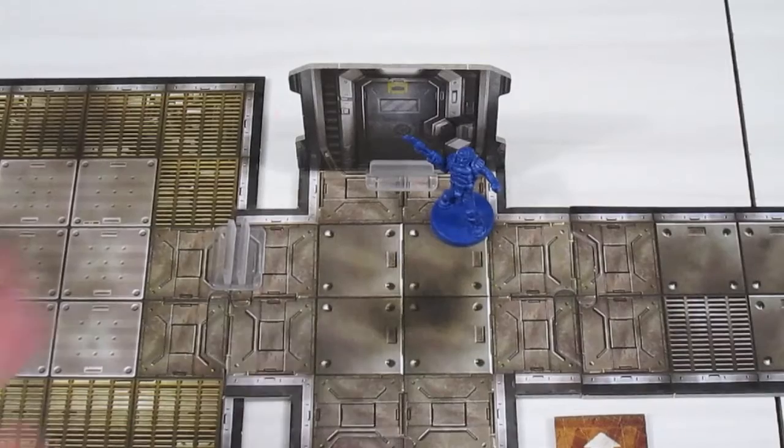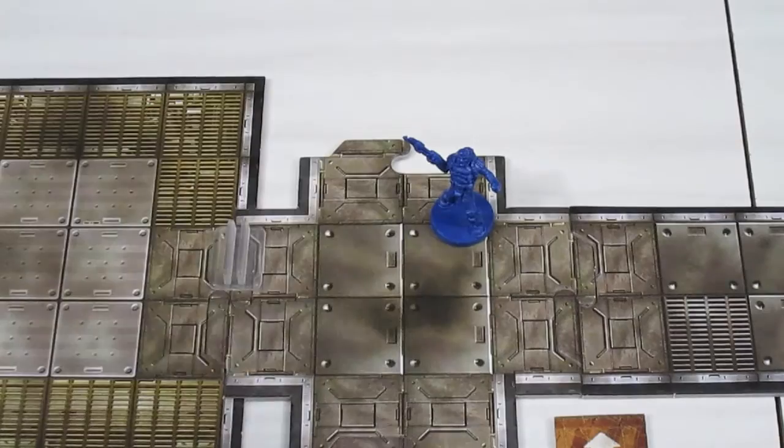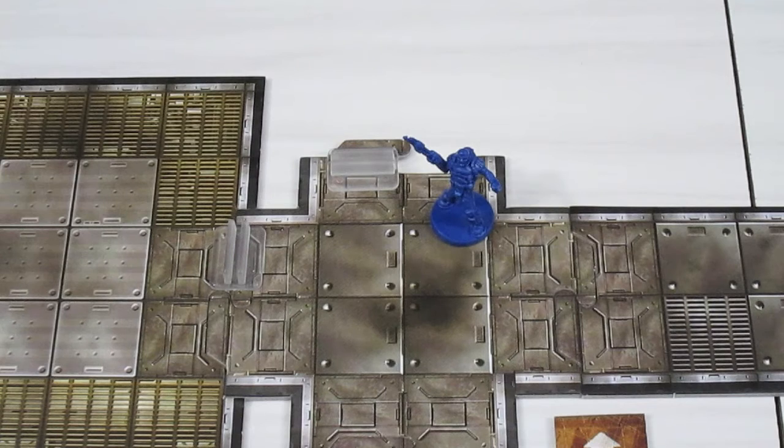We are at a door, so I'm going to have our marine do an activation, which means he can move four spaces and attack once. He's just going to use his first two movement to open this door. We'll need to load the corridors or room behind it to see what's going on. The marine is going to have two more movement and one attack left.